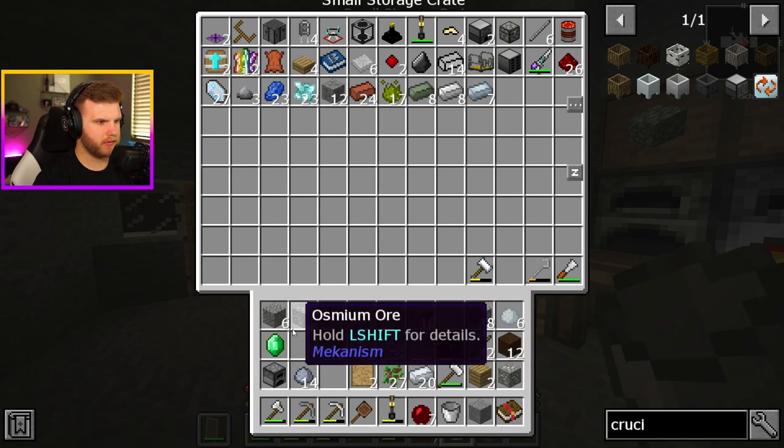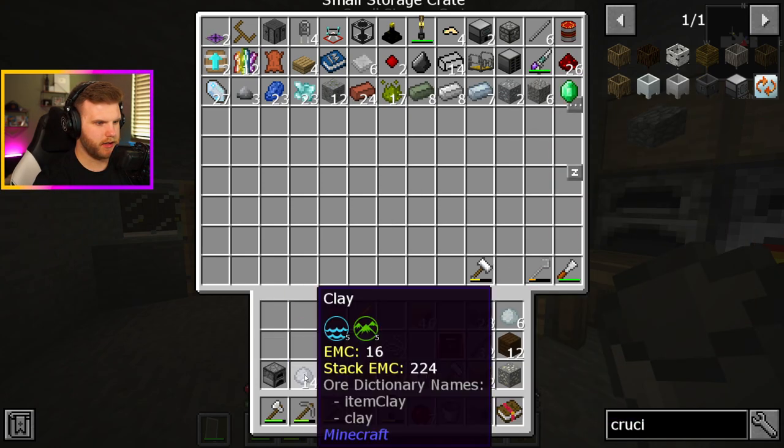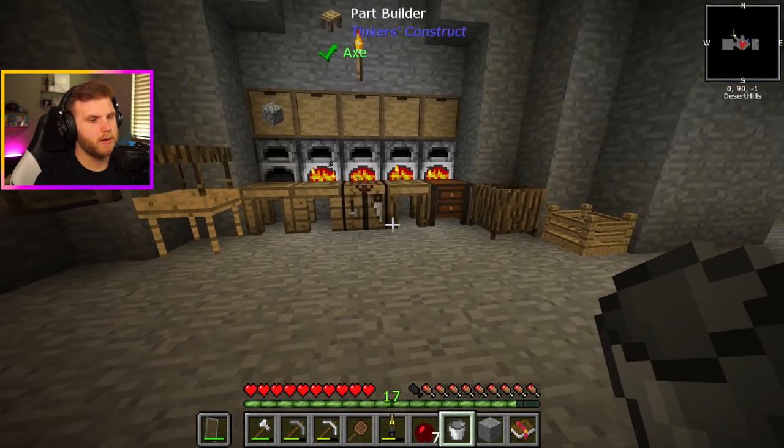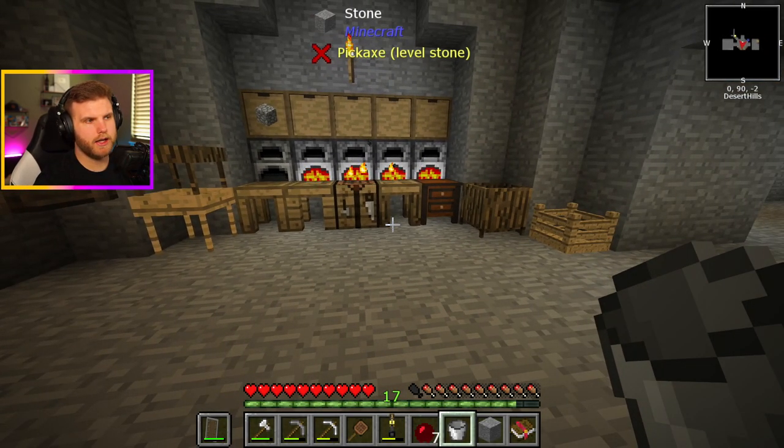We just need that bone meal. Let's put some stuff away — stuff we don't really need on us right now. Like I said, I just need the bone meal, which I don't think I have any bones around here. But I was hoping I could make a composter, kind of like how in regular Minecraft you can make a composter. You put like seeds and saplings in, and then it gives you bone meal right then and there. But I don't think that's in here.